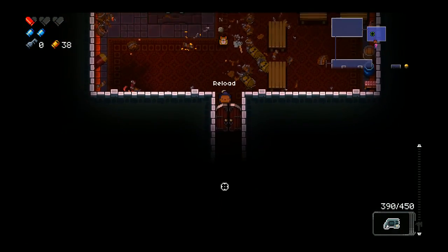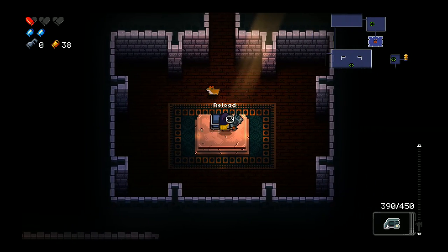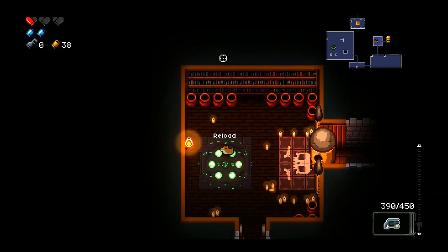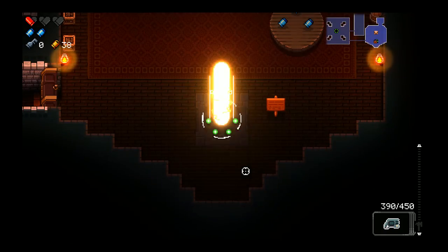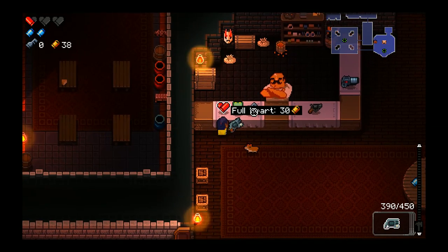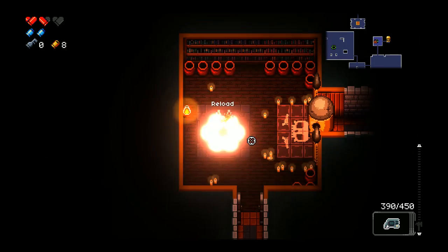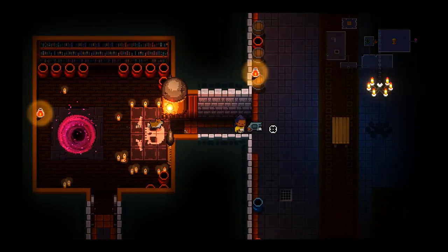That is awesome and also kind of sad at the same time. Another gun? Actually we don't have a key. We kind of want a passive ability — but I want the key from the shop. We really need the health though. I think we're going to have to go for the health — we can get a full heart. That is completely worth it, because we'd probably die if we went for the key instead.